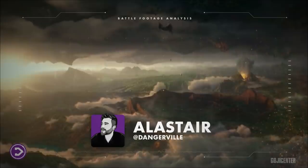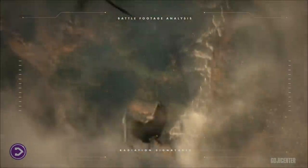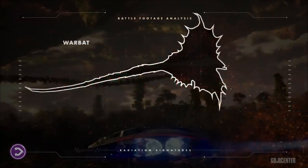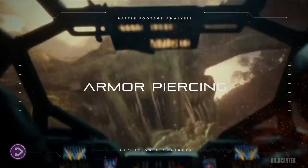Upon entering the Hollow Earth, Kong is introduced to a brand new biome featuring wildlife that was also present on Skull Island. These are Warbats — stealthy, gliding snake titans with armor-crunching jaws built to eat even armored creatures.